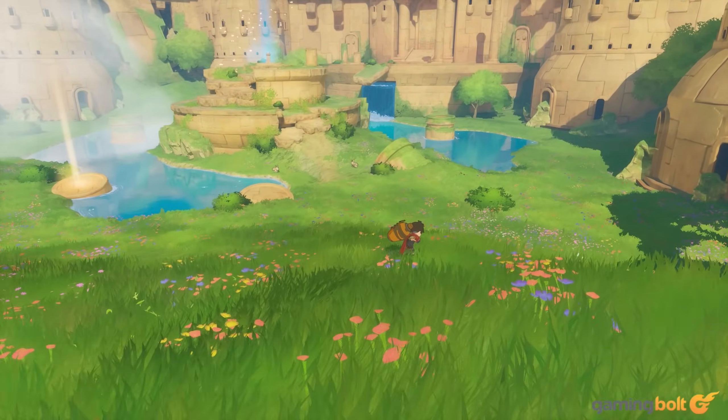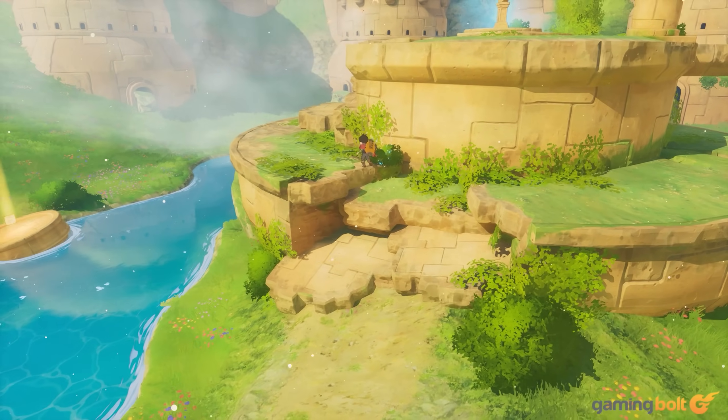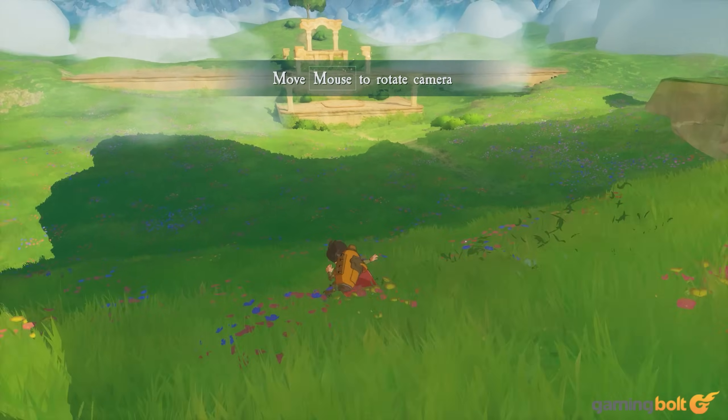Europa is the name of one of the moons that rotate around the planet Jupiter, and naturally, the game takes place in an alternate version of Europa, where humans have transformed it from uninhabitable to a lush green paradise, peppered with trees and lakes and much more.